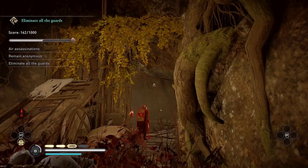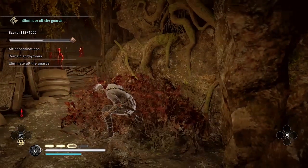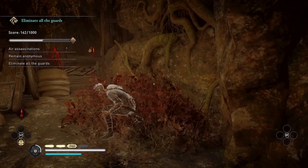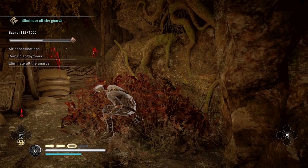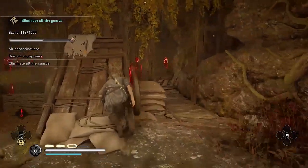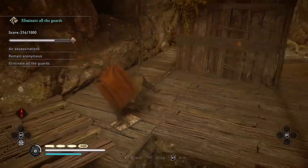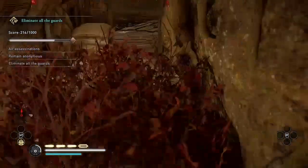I'm going to use a similar strategy on these three guards — air assassinate one and hide the body, then use Thorn of Slumber on one, and then air assassinate the guard who comes to investigate and then the sleeping guard. First I'm going to air assassinate the guard closest to me with his back to me, waiting till the other guards turn their backs. I'm using the assassin's carry again to bring him back to the bushes to hide.